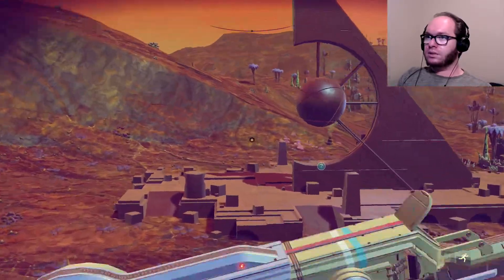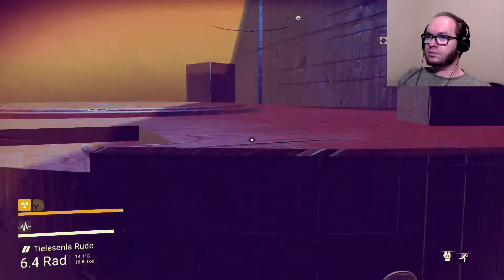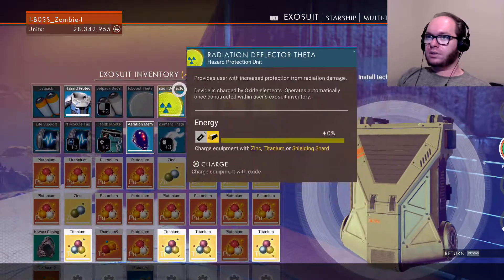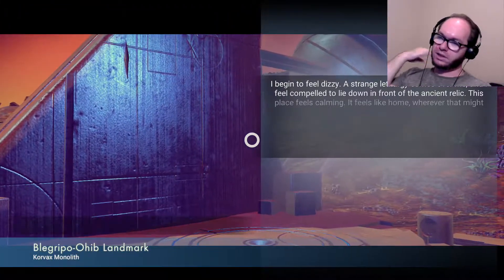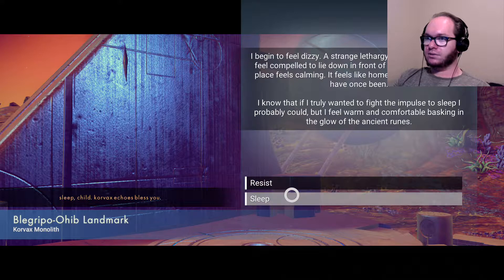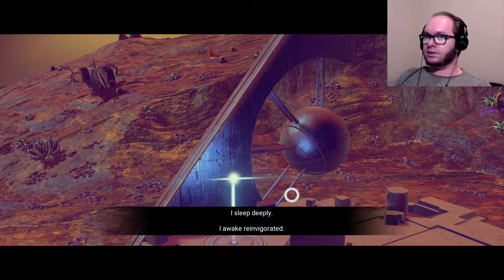Something else making it weird. Teach me some more Atlas words because I know nothing. Can of iron — get out of here. Titanium on this. By a Grippo. A black Grippo. I begin to feel dizzy, a strange lethargy comes over me and I feel compelled to lie down in front of the ancient relic. This place feels calming. It feels like home, wherever that might have once been. Sleep child, Korvac echoes. Bless you. I shall sleep. I sleep deeply. I wake rejuvenated. I learn two more Atlas words, I hope.